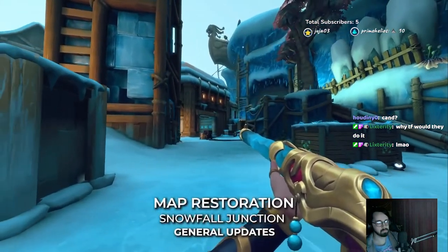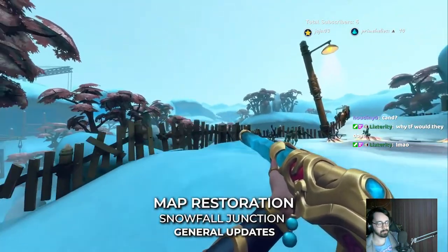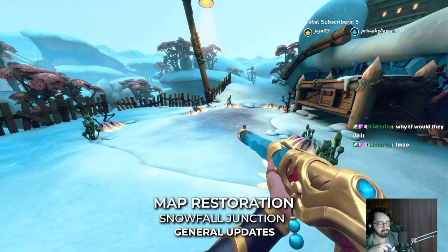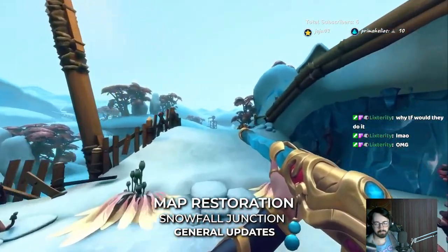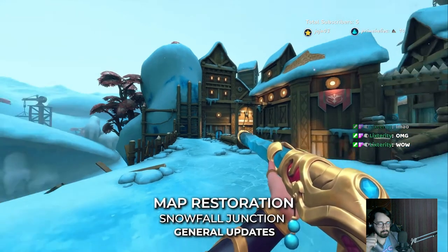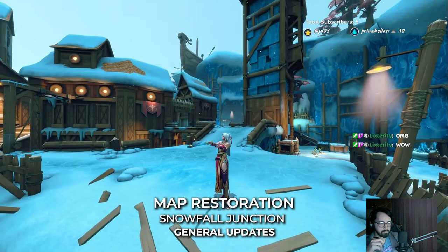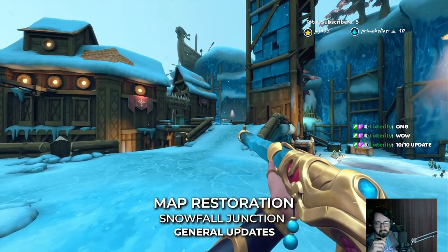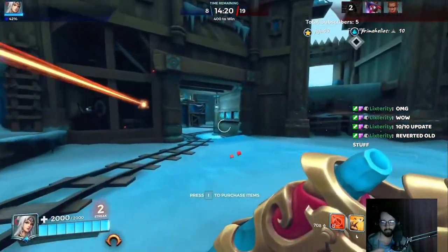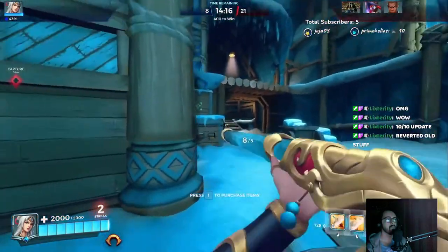Welcome back to Snowfall Junction, but a version some older players may remember. We've brought back the details removed from the map during beta, now restored to its modern iteration. From the frozen ponds near the spawns, to the glowing windows showing life in the fort, to the trees off in the distance. This map feels so much cozier with these back. We have Chief Blanks always ruining the peace.